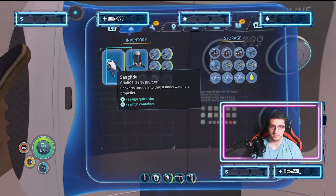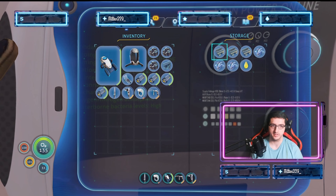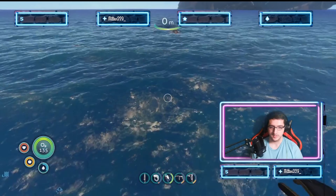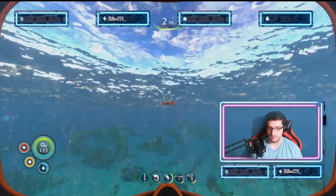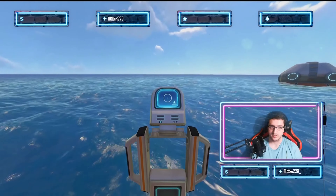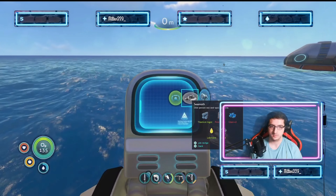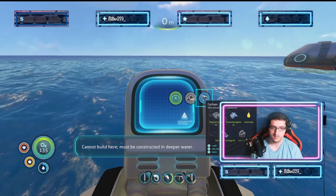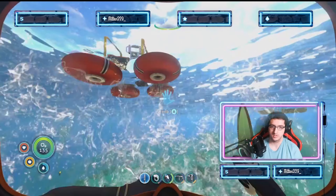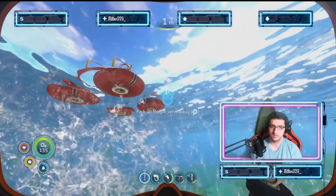I left everything in the storage container, so let's grab all of that. Now we can go over here and make a Cyclops. Constructed! A deeper water rating — alright, let's grab this and go into deeper water then. We're gonna make myself a Cyclops!